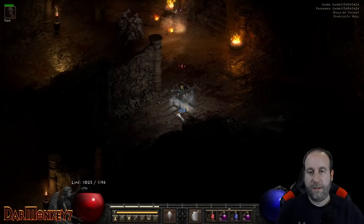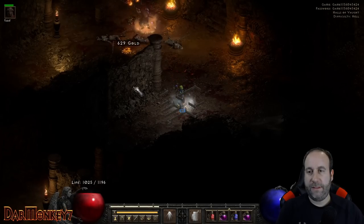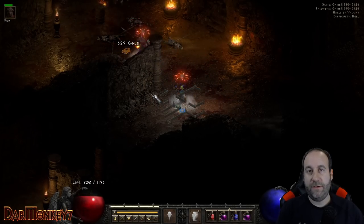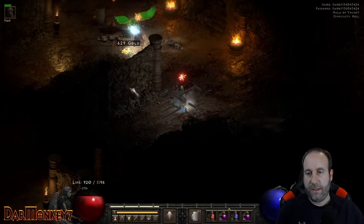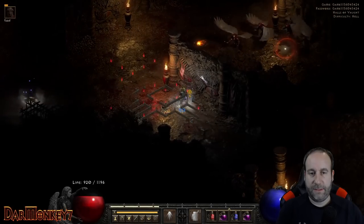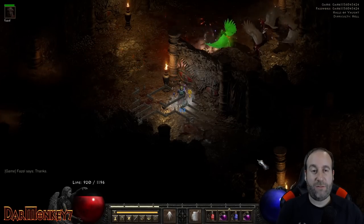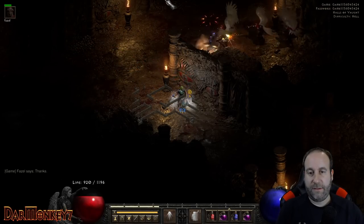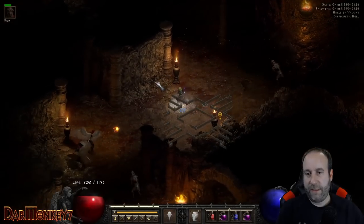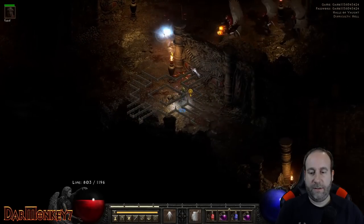When you enter the Halls of Vaught, there are indicators as to which direction Nilathak is going to be. Look at specific walls — if they have eyeball paintings on them, they'll tell you whether Nilathak is in that direction. A blank wall means he's not in that direction. If you see the creepy eye-type symbols on a wall, that means Nilathak is in that section. The tiles to check indicate lower-right, upper-right, and upper-left respectively — only one will have the eyeballs.